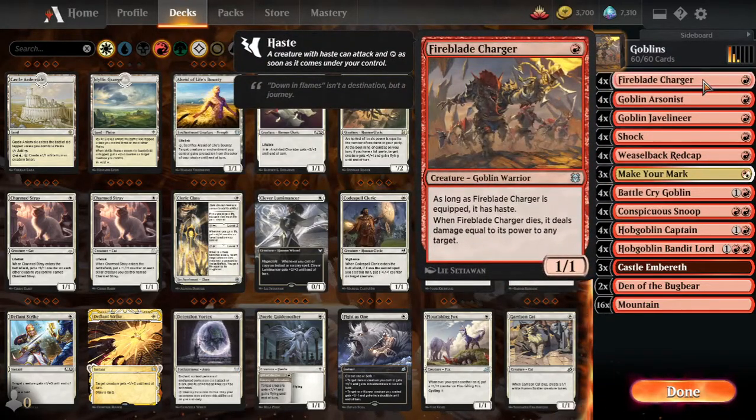The idea is to get 20 damage in as fast as possible and hopefully win before you die. We have our first one-drop, Fireblade Charger. It's a 1-1 and it also does extra damage when it dies, equal to its power.